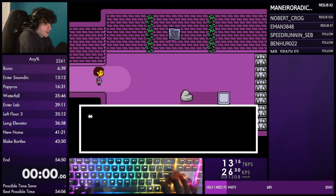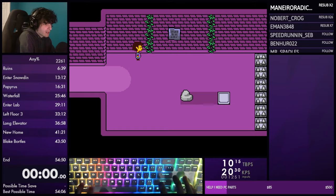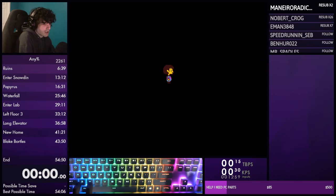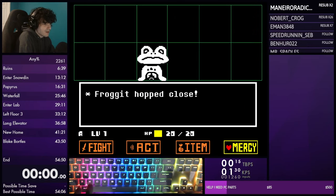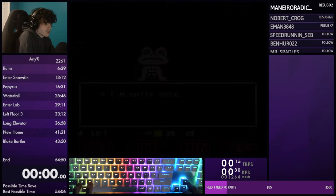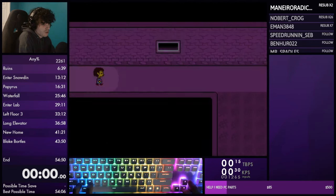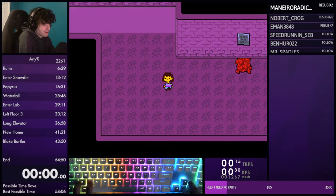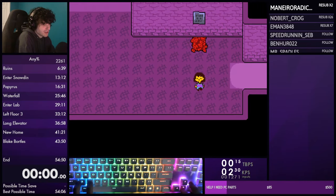Mash as you enter this room - after the first two text boxes hold up and right and hit Z to interact with and close the text box, because that skips the phone call that's supposed to play. You'll always get an encounter in this room. Same thing applies: if it's Whimsun spare it, if it's Froggit run away. If you've already killed Whimsun, obviously don't kill it again - you only need to do it once.